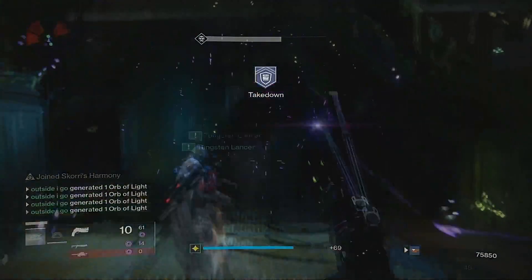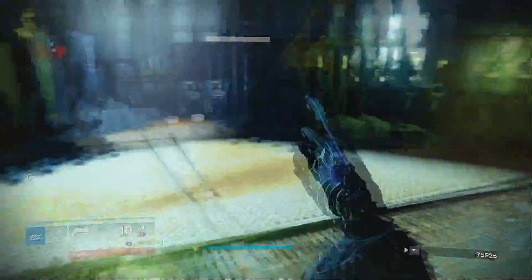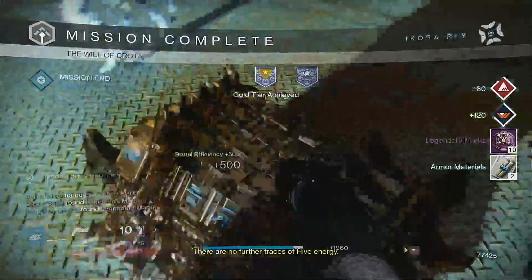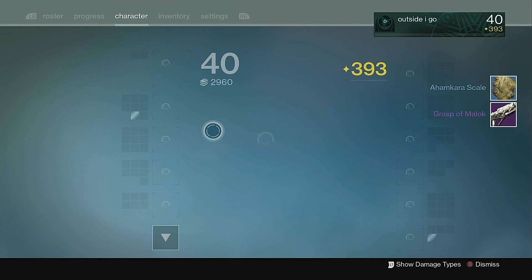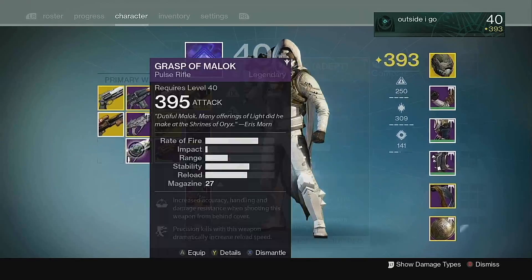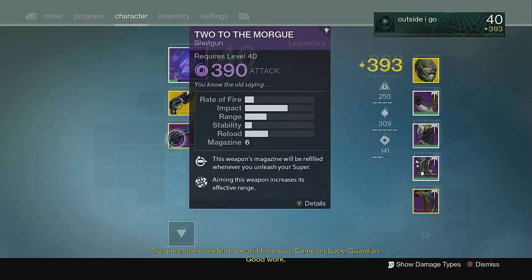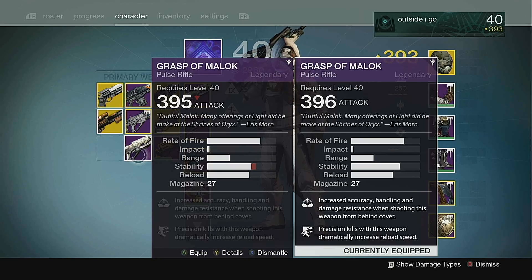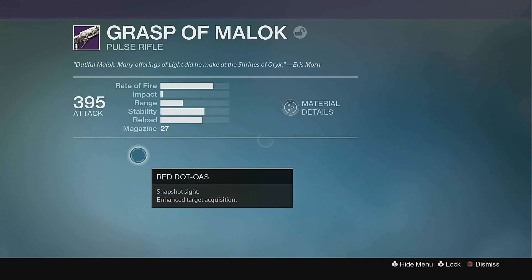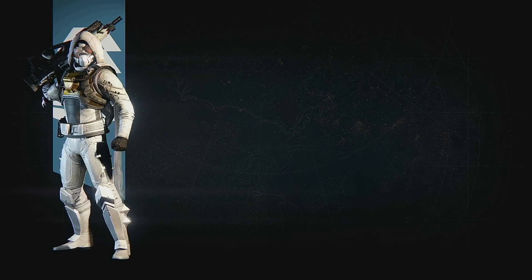Yes, you bitch! Dude, we gotta pull a chest. I think we have a key — I hope we have a key. We have a key? Yes! Dude, we gotta grasp. Please be a god roll, man. No, dude, are you kidding me? I already have this exact roll. Check this shit out guys — look at this, it's identical. No way. Dude, Omnigol is a goddamn troll. No way. You're out of your mind, Omnigol.